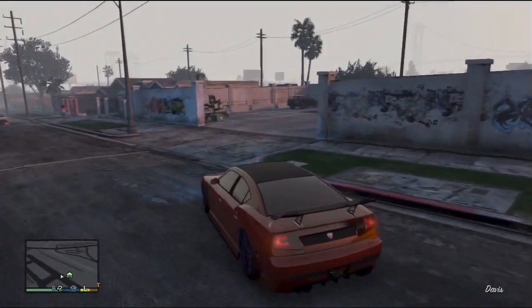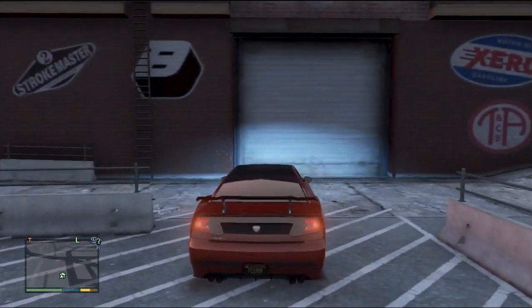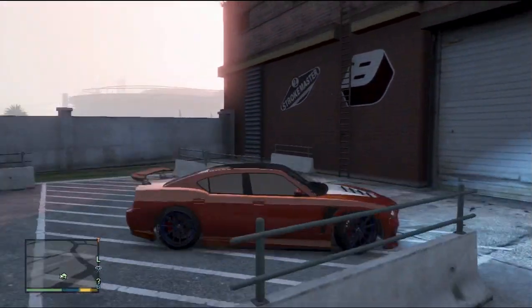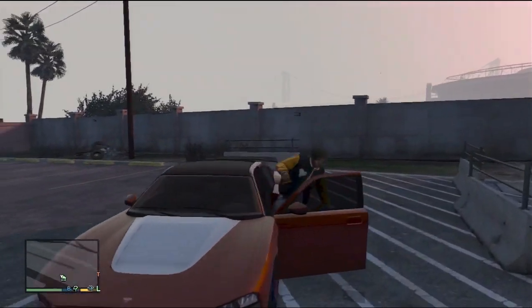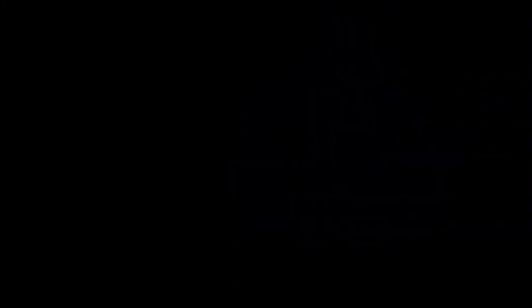This is it — this is the parking lot. You can't take this car in because this is Franklin's car that I modified. So let's get out of that. You press right on the d-pad to go in.